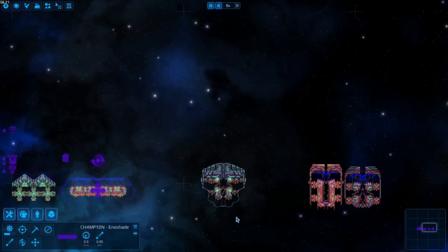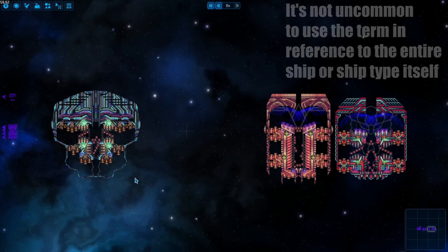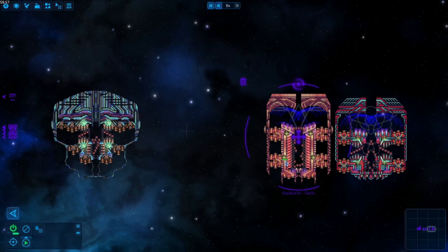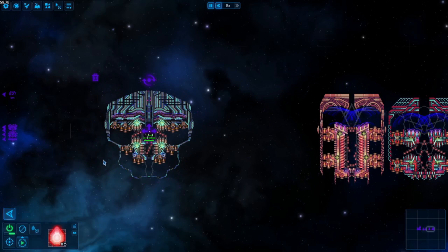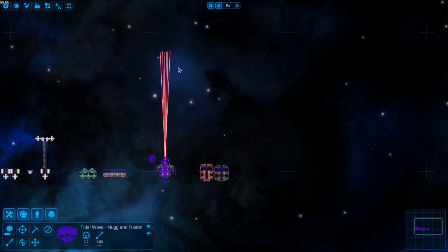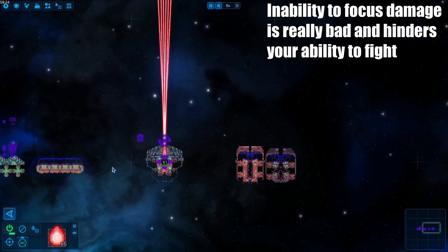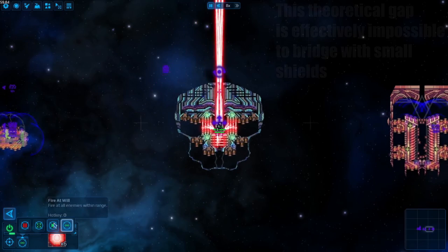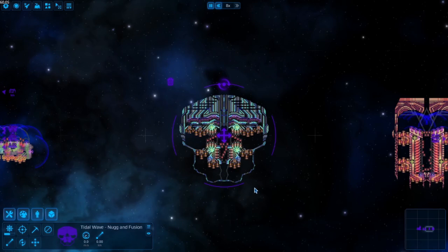An important trait of a beam core that makes it recognizable as good or bad is how many outputs it has. However, more is not always objectively superior. As prisms block each other, fitting more and more outputs requires increasing the speed spread of your beam core, massively reducing your effective range and unfocusing your damage. You could theoretically widen the hole in the front of your ship to allow better firing angles, but as you're widening the hole in the front of your ship, you reduce your effective health.